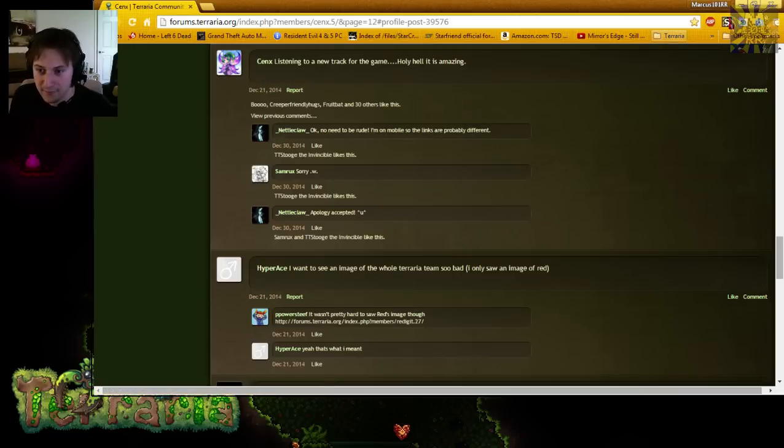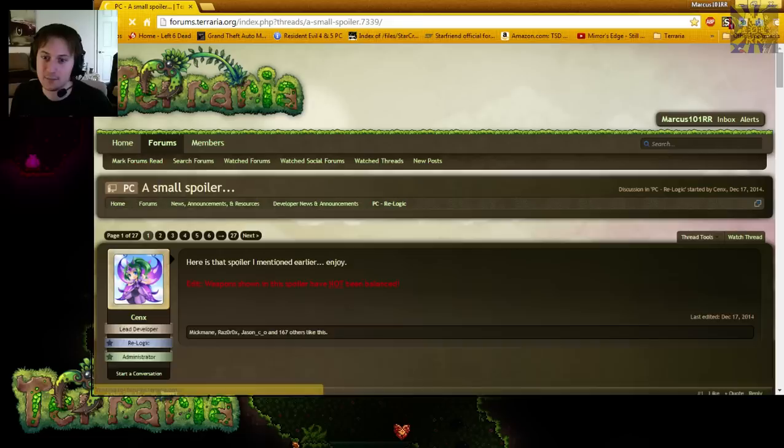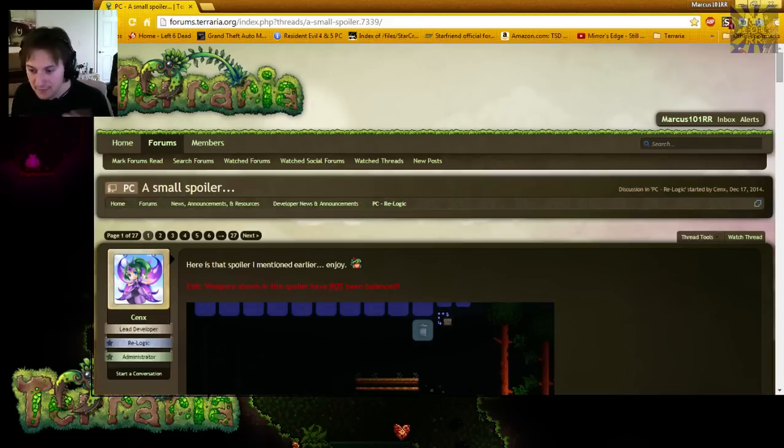A new music track for the game, which apparently is amazing. We know 1.2.4 was released sometime in May, and the composer is clearly making new music — obviously for the lunar event and all the other things happening. There are going to be other biomes, so maybe they'll have new music too.